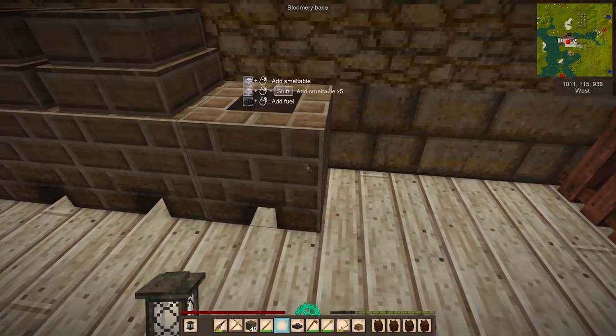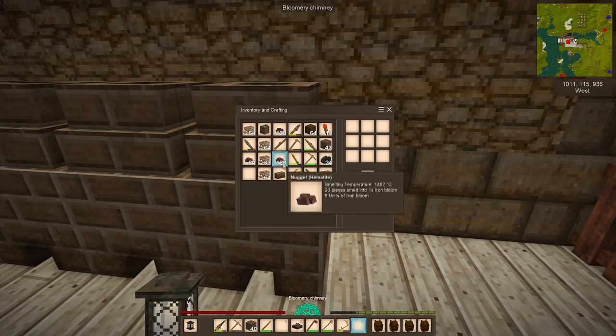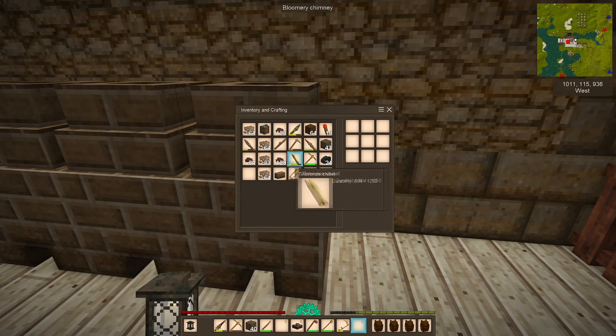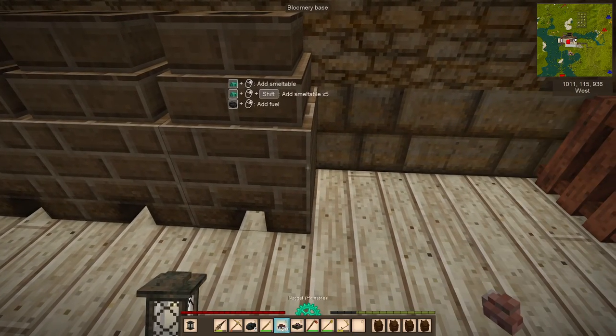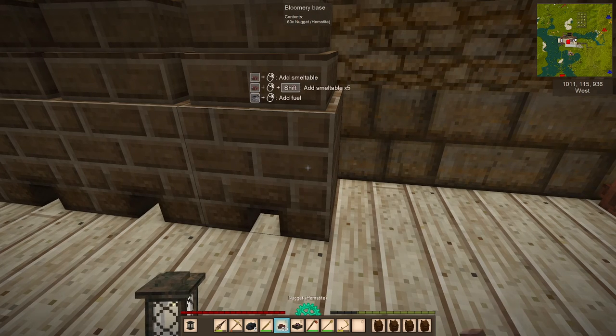Once you have fired them you get fired clay bricks — 12 of them, which is exactly the number you need to make a bloomery. The base of the bloomery takes eight bricks and the top takes four. You put the base down, you put the top down, then you take your nuggets. It's roughly one coal or charcoal to 20 nuggets. The maximum the bloomery will take is 120 nuggets, paired with six fuel.